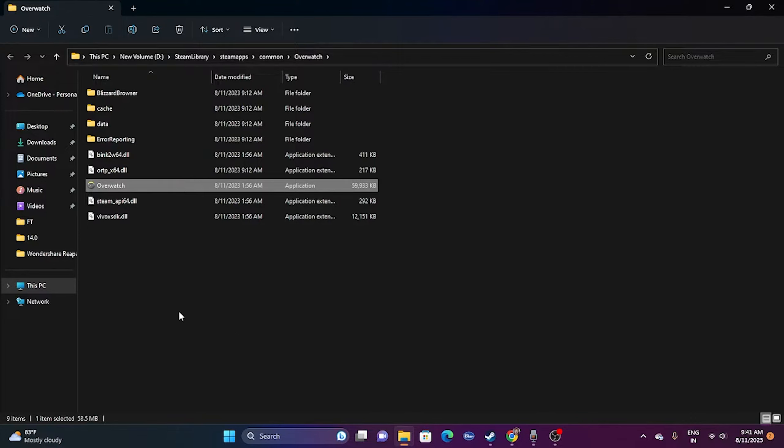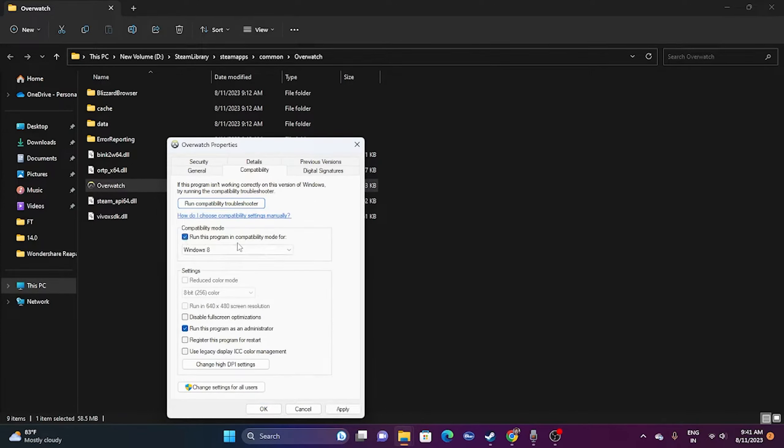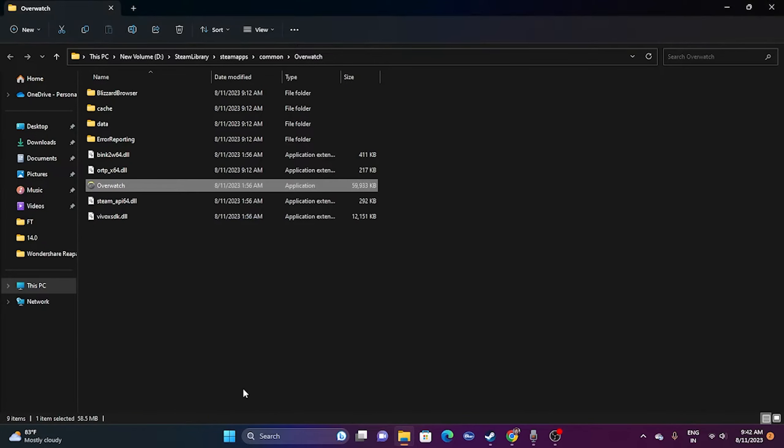If the issue persists, try running the game in compatibility mode. Right-click the game executable, go to Show More Options, then Properties, go to Compatibility, and check 'Run this program in compatibility mode.' You can set it to Windows 7 or Windows 8. Once set, click Apply and OK, and see whether the issue is resolved.